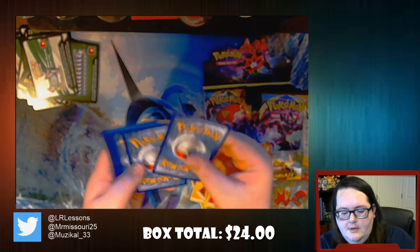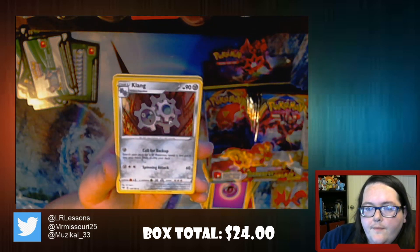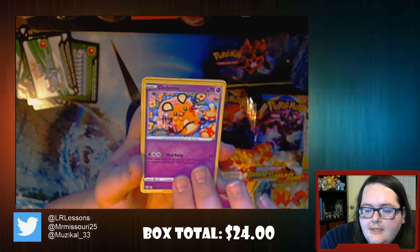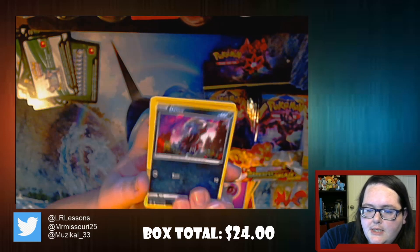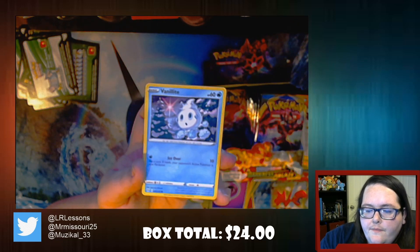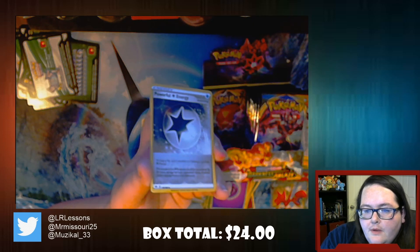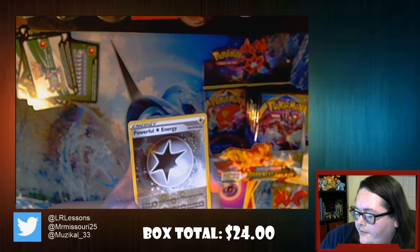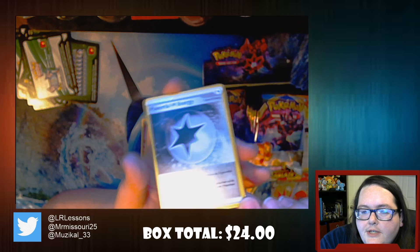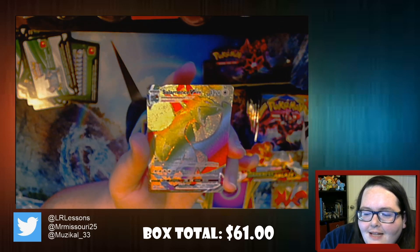Going into a white back card - love these. We've got Klang, Staraptior, Dedenne, Electric Energy, Deino, Passimian, Bunnelby, Vanillite. And I believe this is our second Reverse Holo Powerful Energy. At this point I've lost count of how many Reverse Holos we've had - that's the joy of opening an entire box. Oh! I'm so excited for this one - this is a Salamence VMAX! But this is a super special one because this is all rainbow-fied.